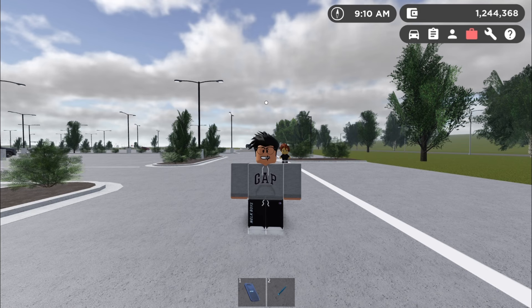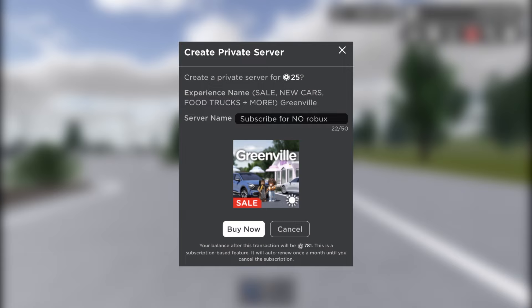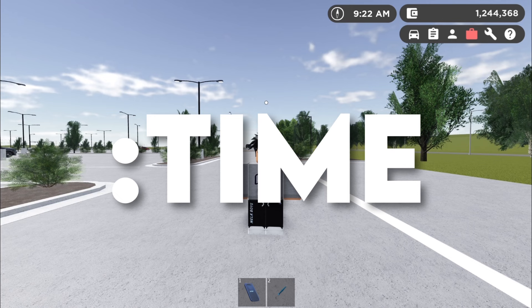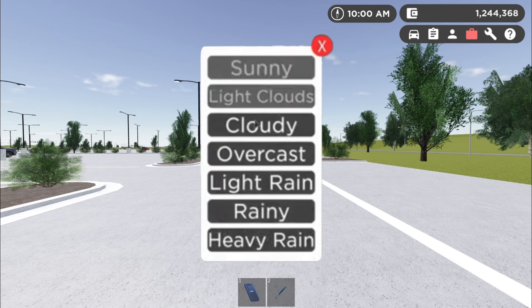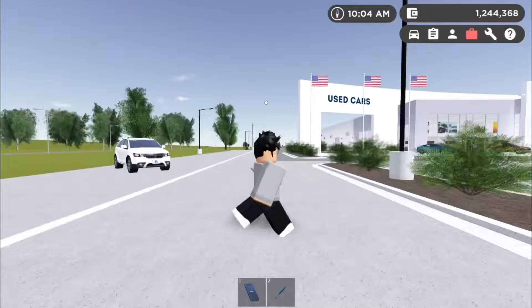Now we have time and weather — this is super important for your picture. You can only control the time and weather in a private server, not a public server, so I suggest you get a private server; it only costs 25 Robux. If you type double-dot time, you can put your time in — like 12 in the morning — or double-dot weather, and it will pop up with a menu to control the weather. It's super cool — you can do sunny shots or rainy shots, which looks really nice.